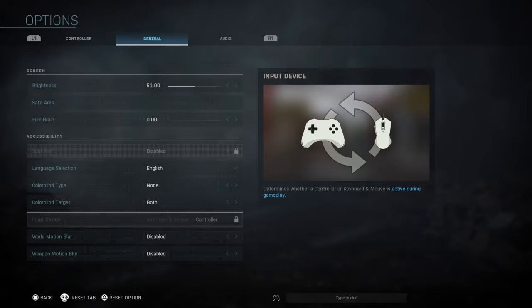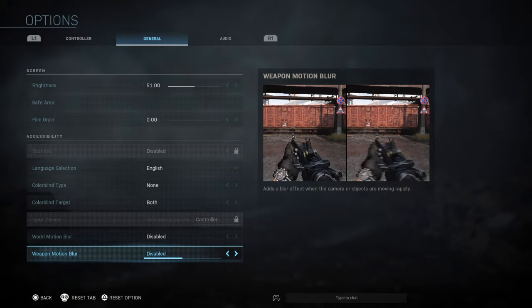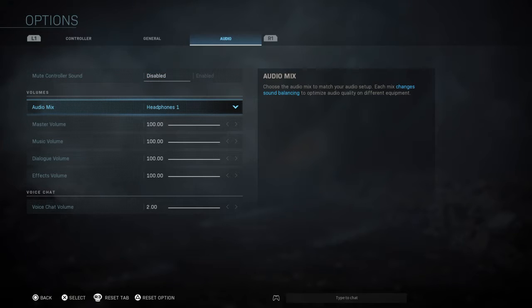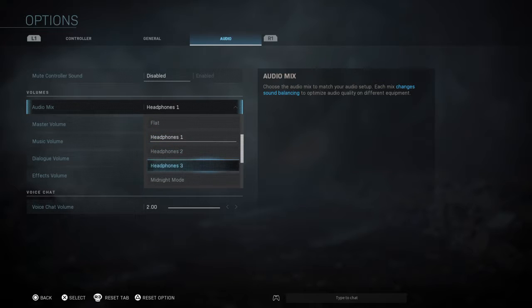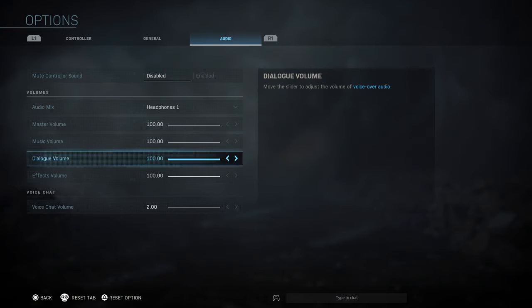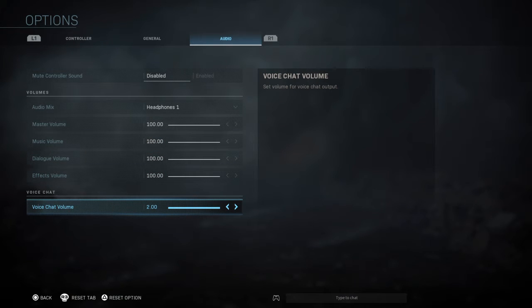Input device — I'm obviously on controller. World motion blur is disabled and weapon motion blur is disabled. You want those disabled because it makes the game look better. Audio: I have mute controller sound enabled because I want the sound from my headphones. Audio mix I have on headphones one — I tried all of them. Headphones three sounds quiet, headphones two is alright, and Infinity War mix feels like it should be good but it just isn't for me. In Black Ops 4 I used Super Crunch and it's pretty good. All volumes I have at 100, and voice chat volume at 2 so you can hear teammates. You don't want it at 0 because then they're muted, and 1 is barely hearing them over the gunfire, so 2 is the sweet spot.